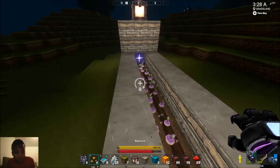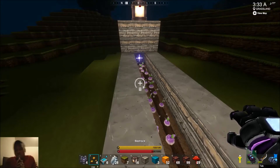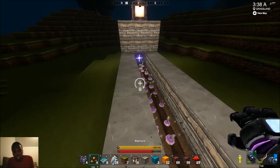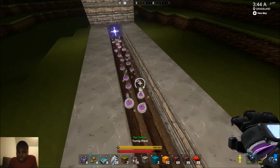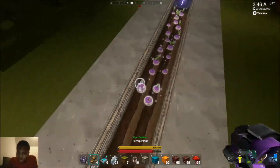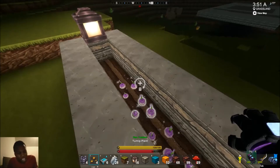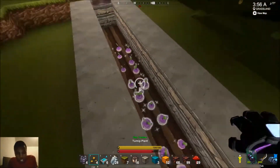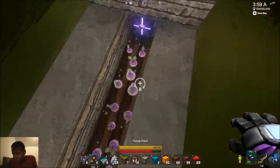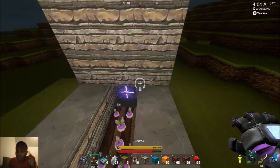Welcome back guys to another Creator Verse video. Today we will be doing the infinite farm. What's happening here is we created a little stretch of farm, put a bunch of turnips in it, and what's supposed to happen is a machine should save the seeds. I could still pick them, and when I turn it off the seeds should be back — at least that's what I think should happen.